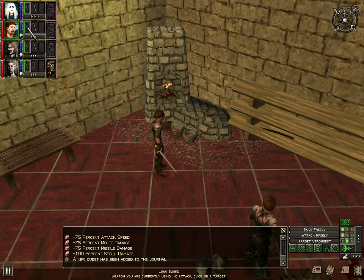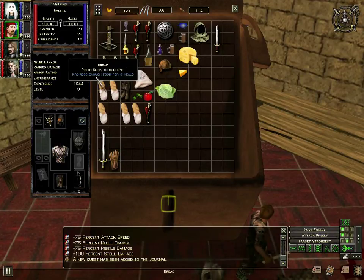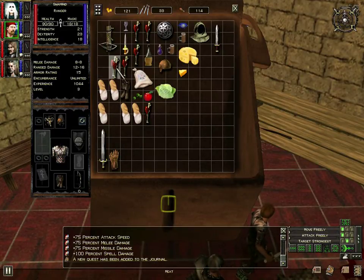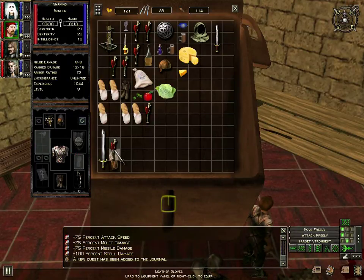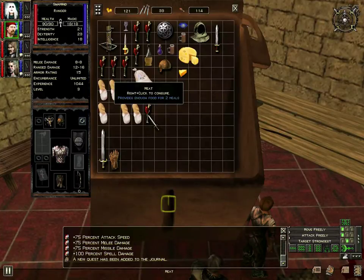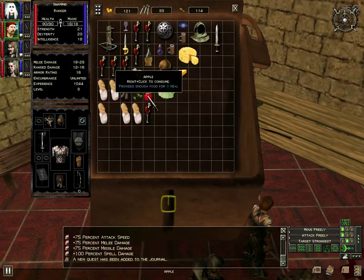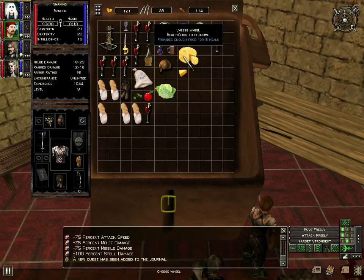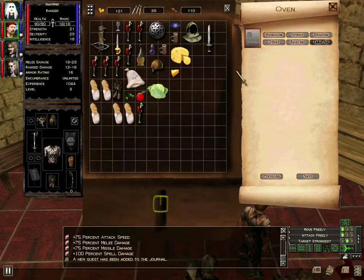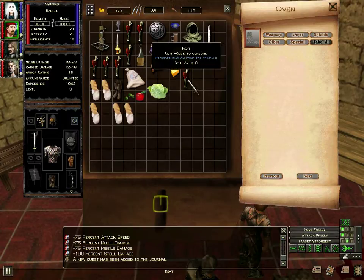Maybe I need items in my hands or something. If I take out my sword and put meat... that won't even let me put it in my hand. Doesn't say cooked or anything. Cheese for eight meals. Let's see what happens if I open it up again. It's not cooked or anything, there's no difference.